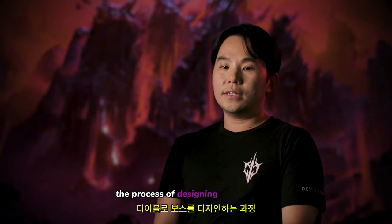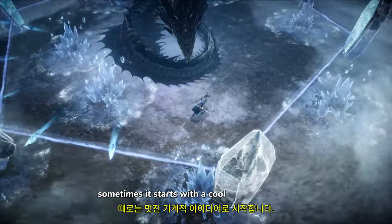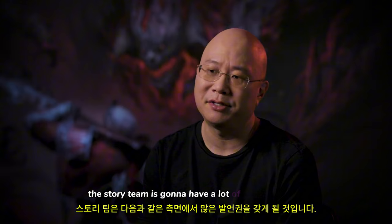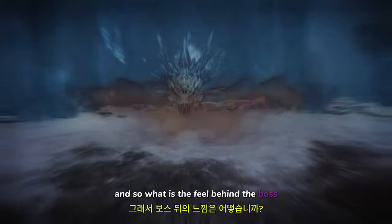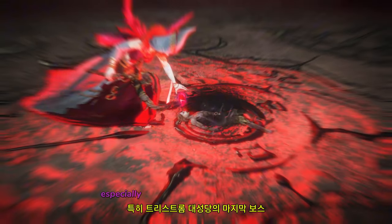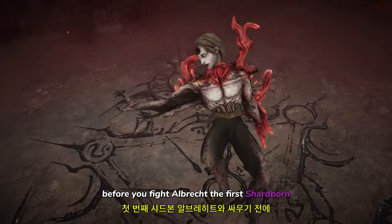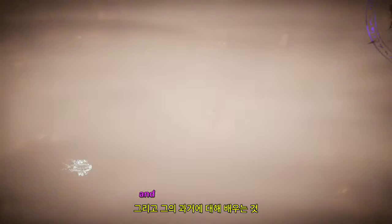The process of designing a Diablo boss is usually quite organic — it really depends on the boss. Sometimes it starts with a cool mechanical idea, sometimes with a narrative germ. The story team is going to have a lot of say in terms of what is the fiction behind the boss, and so what is the feel behind the boss. In some zones, we are going to lavish incredible buildup on a boss, especially the final boss. In Tristram Cathedral, before you fight Albrecht, the first Shardborn, there's a whole quest line that has you exploring the ruins of Leoric Manor and learning about his past.